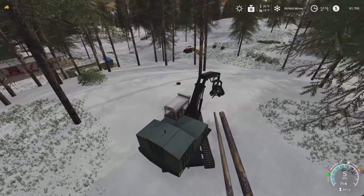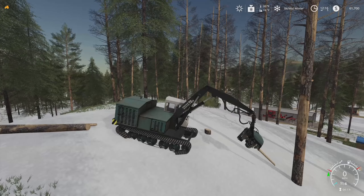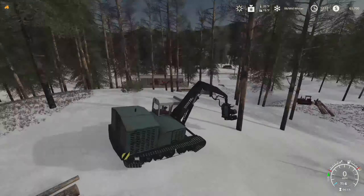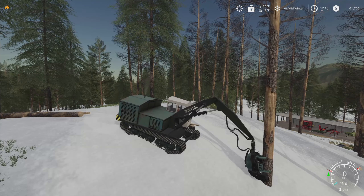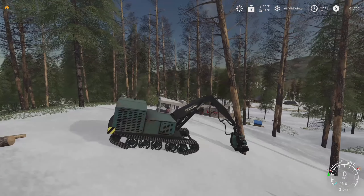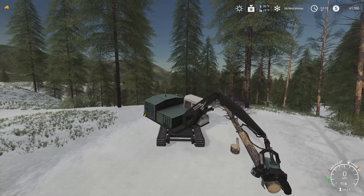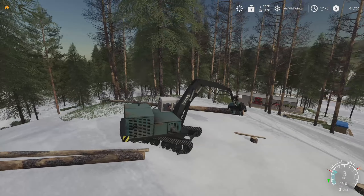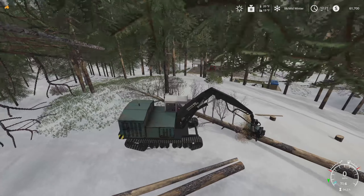This doesn't have nearly the traction that the New Holland does. We'll see if we can get up this slope here. Getting up the big slope is going to be the trick — we're just going to have to go for it and see what happens. Let's try just hitting her head-on and going for it. Well, so far so good — we made it! Well, that was easier than I thought it was going to be. He says as he runs it into the tree.